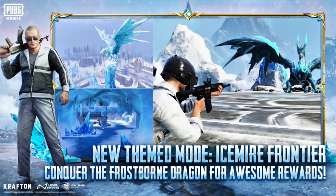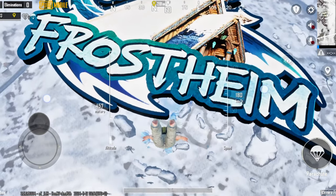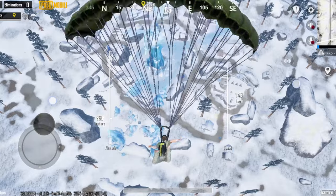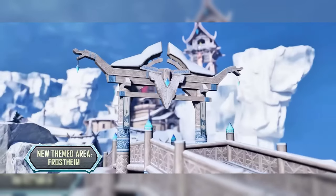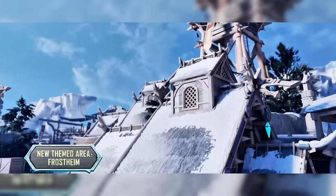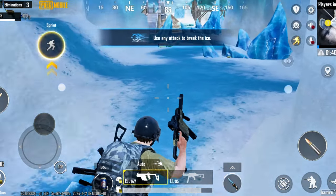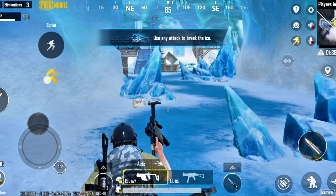First up, let's talk about the star of this update — the brand new themed mode, Icemeyer Frontier. Picture this: a Rangel covered in a thick blanket of snow, mysterious ice caverns to explore, and a village called Frostheim where secrets lie hidden beneath the ice.